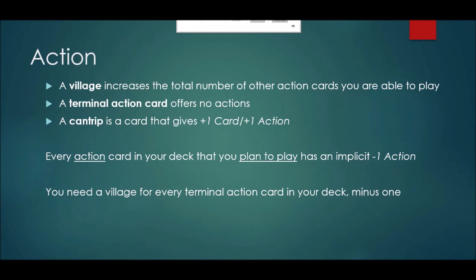Victory cards counted as negative one draw because you do end up having to draw them — they take up space in your deck. They don't count as negative one action though, because you don't have to spend an action to put your Province into play; in fact you don't put your Province into play at all. So only action cards will count as having an implicit negative one action — and then only a subset. It's not the case that every single action card in your deck necessarily counts as negative one action, just every action card that you plan to put into play, because it's the putting into play that costs the action.